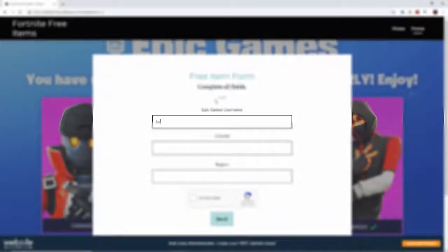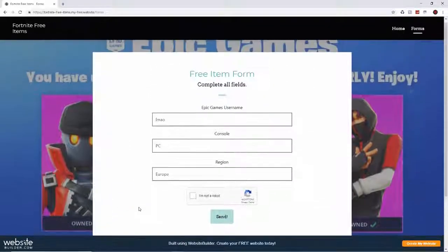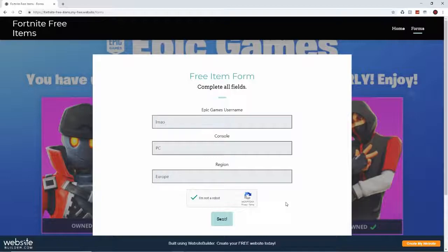So I'm filling in my username, console is PC — it works for any console as well — and region is Europe. Make sure you're putting the right region. Once you've completed the form, press 'I'm not a robot' then press send. It says 'Success — items can take up to 48 hours to appear in your locker, please be patient. If they do not appear after 48 hours, please try again in a few days.' I think it's a random skin or item you get.